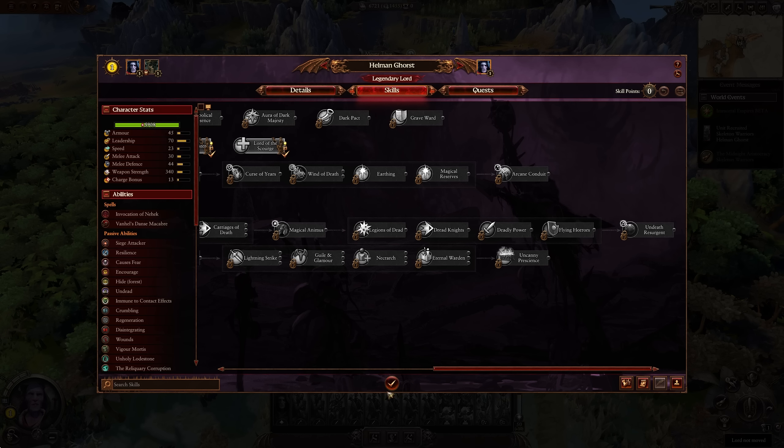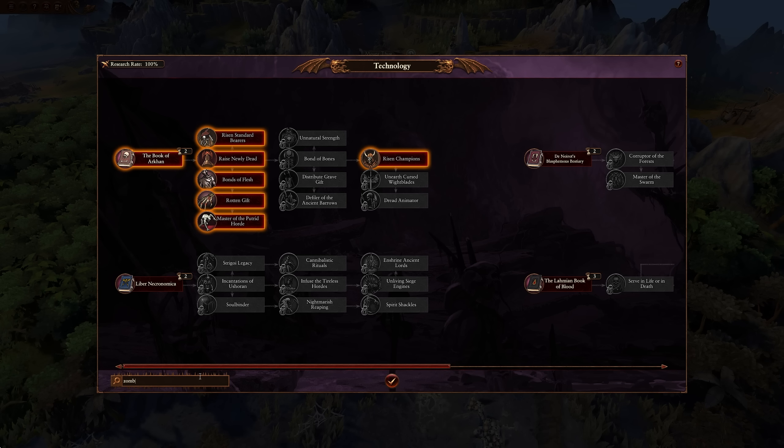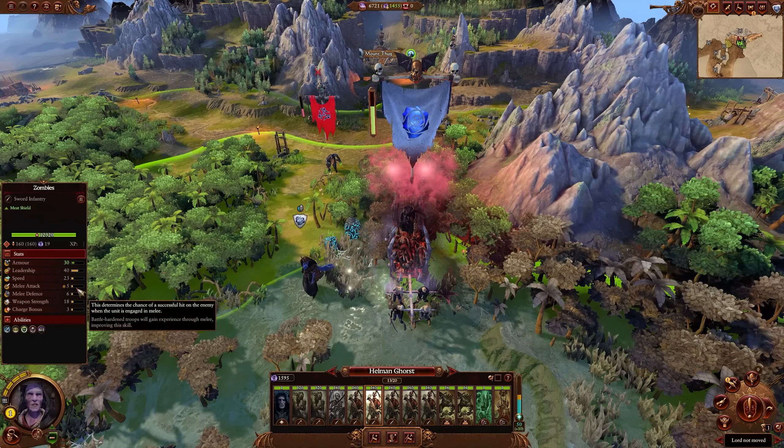These zombies are truly disgusting in the best way. If you search 'zombie' in the research tree, this highlights all the zombie-centric technologies. Risen Standards gives melee defense for zombies, skeleton warriors, and skeleton spearmen. Dead Rise Again is cool, but speed plus 25% is the big one — couple that with the skill tree bonus and you're looking at a 40% buff to zombie speed. After that research, your zombies will be moving almost as fast as Crypt Ghouls. Bonds of Flesh brings the battle healing cap to a total of 600%. Rotten Gift adds 20% additional physical resistance. And a research node also enables Vanguard deployment for zombie units.